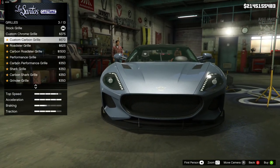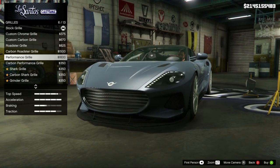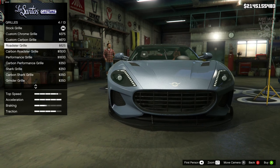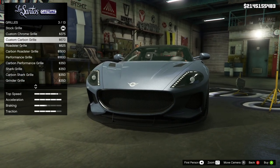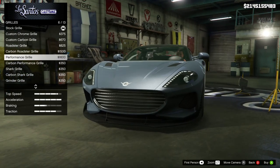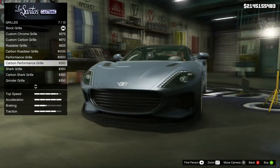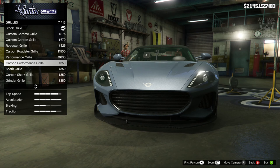For the grill we've got a custom grill option which I love, and then a carbon version which matches the splitter. The performance grill actually looks really nice and there's a carbon version of that too. The carbon race grill is good, but I also like the carbon open mouth. It's unusual when you have to make a genuine choice between two customization options in modern GTA. I think the carbon performance grill looks slightly nicer, so we're going with that.